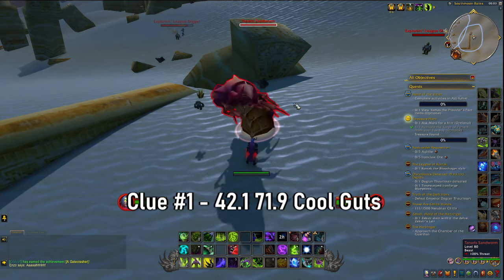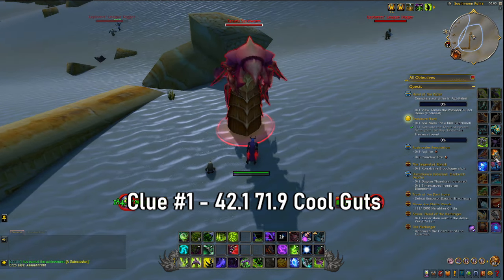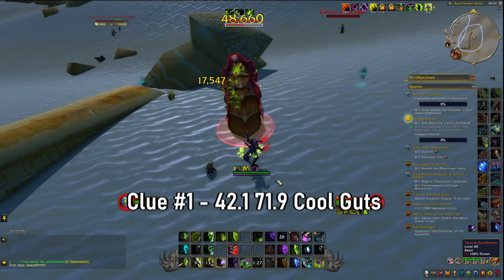The first treasure is located just by the south moon ruins. You'll see a giant piece of amber, and when you activate your torch it will break that piece of amber. You'll then face a Tanaris Sand Worm which you'll have to defeat, and that will drop your first treasure.